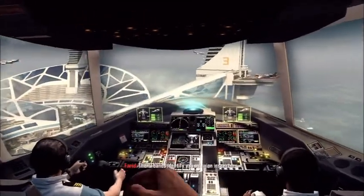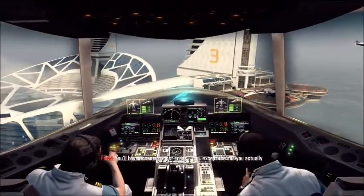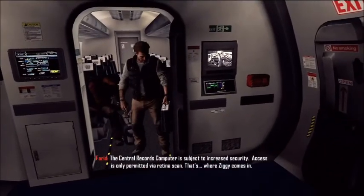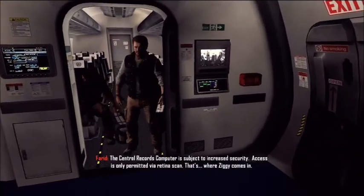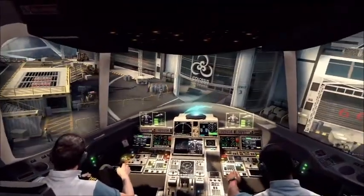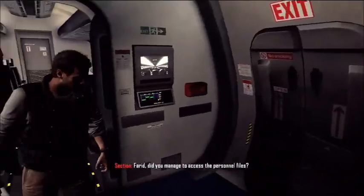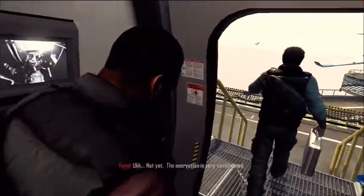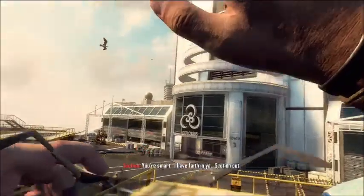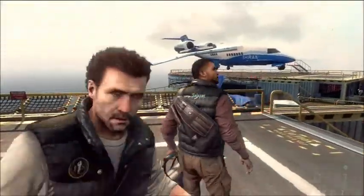The ID bands identify you as union inspectors. You'll have access to most areas — except the one you actually want. The central records computer is subject to increased security; access is only permitted via retina scan. That's where Ziggy comes in. The CRC is our best shot at locating Karma before defaulting. Did you manage to access the personnel files? Not yet — the encryption is very complicated. You're smart, I have faith in you. Section out.